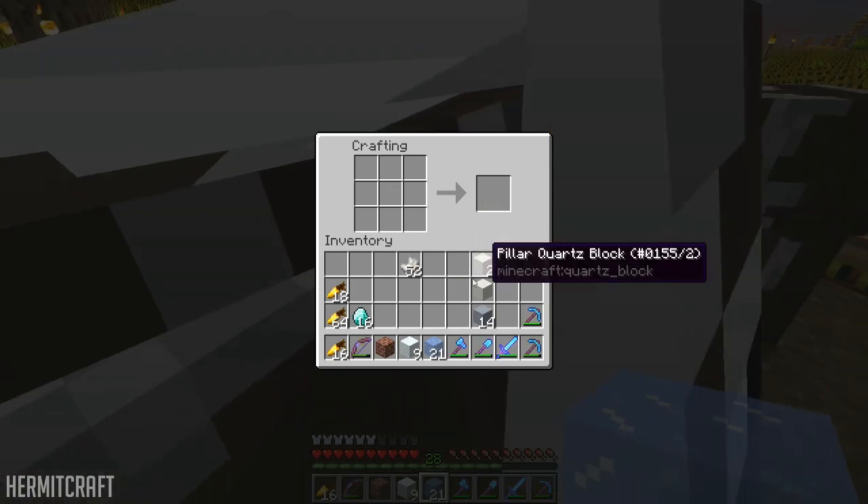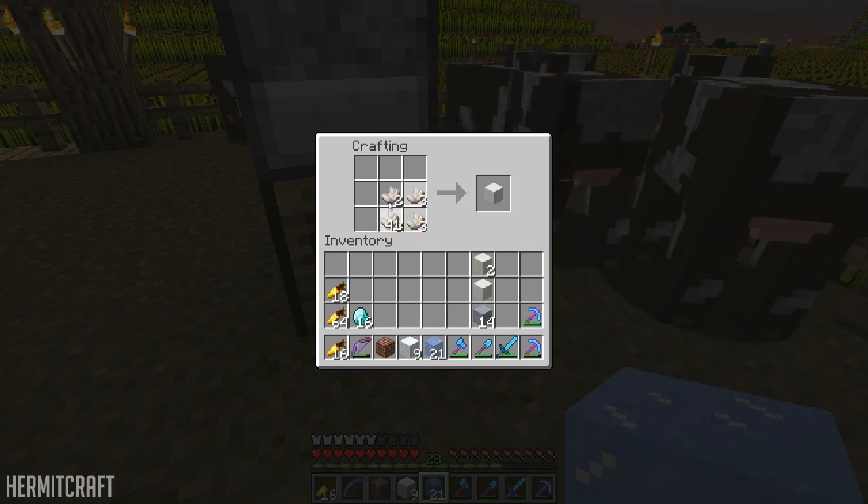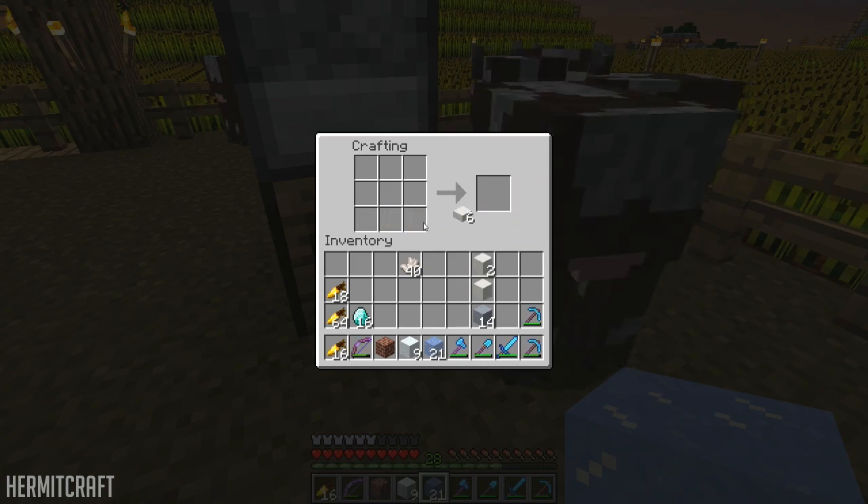Quartz pillar, and then if I do those three — the slabs and the stairs will do something else. I just know that there's the chiseled block.